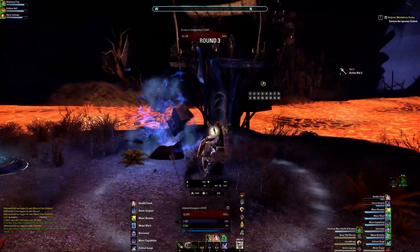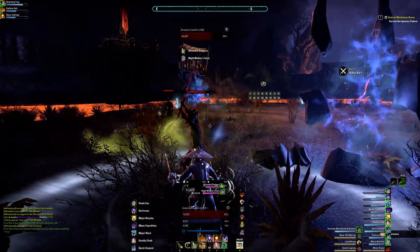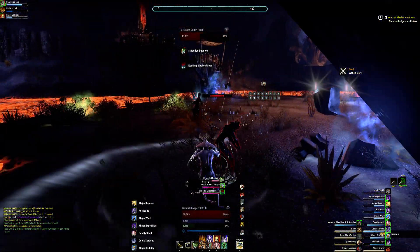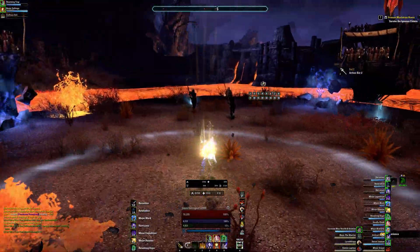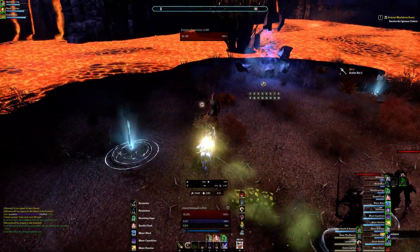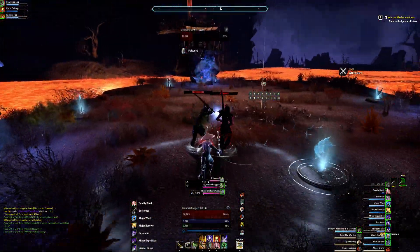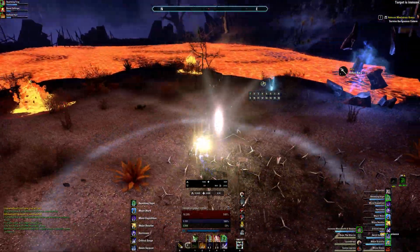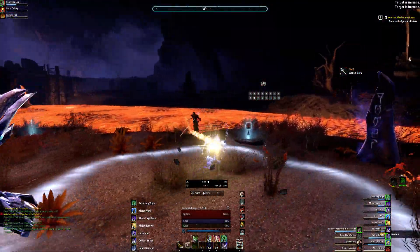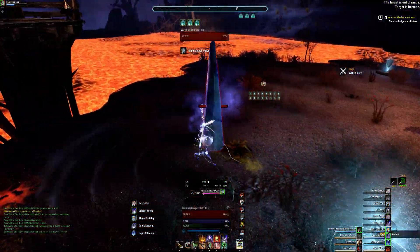Round three is a fairly simplistic round. There will be three spawns here. Heavy attack — make sure to block that. In the middle here there will be a Kingald, and we're going to eliminate him as quickly as possible.